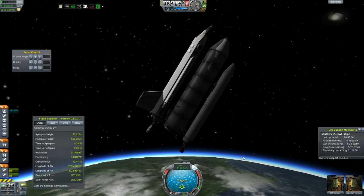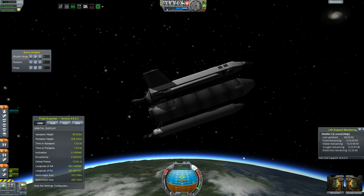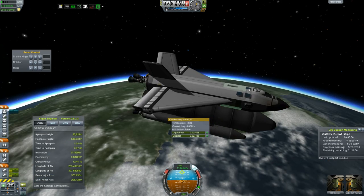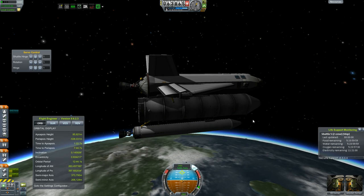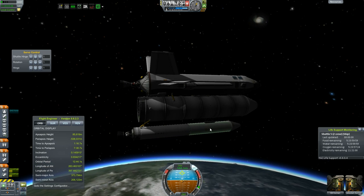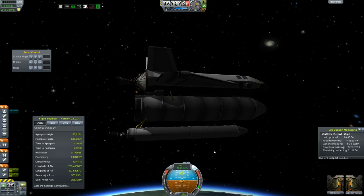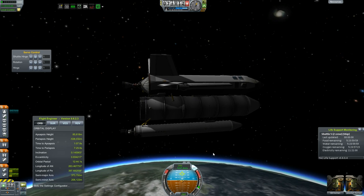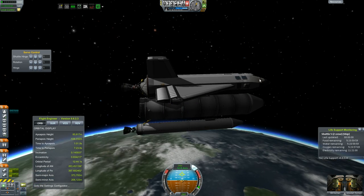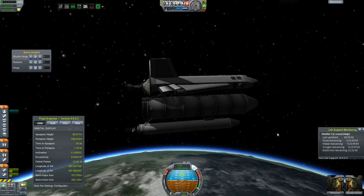So this will bring us into space, which we kind of already are — we're in the thinnest part of the atmosphere now. As soon as we hit space, the music changes of course. So our payload will be revealed as soon as we ditch these tanks and are in a stable orbit. This is the tank, this is a booster — it did have fuel in it. What's happening is all this fuel is going into here. I wanted to be able to use all the fuel and have this thing as empty as possible when we lose it, and have a full tank left in here for our orbital burn.